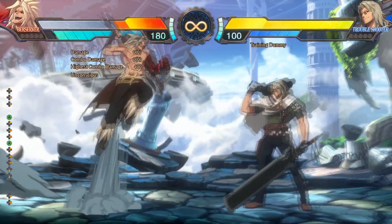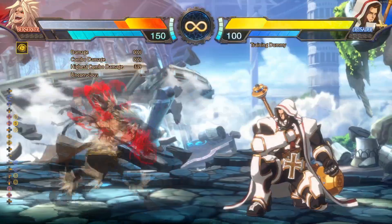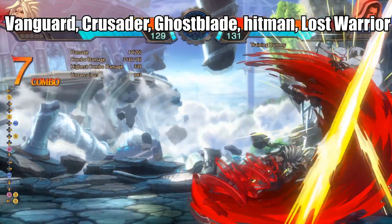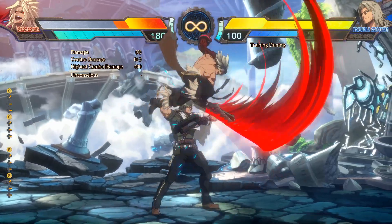Jump ins. Jump a and b have degenerate hitboxes and can hit cross up. When frenzied, jump b can instant overhead certain characters — here's a list. Jump s is also degenerate and can hit cross up.